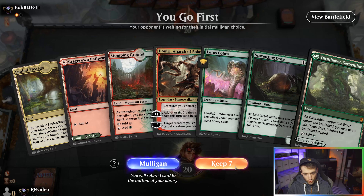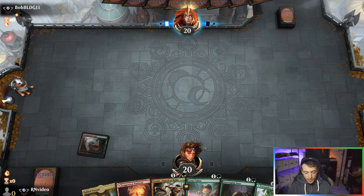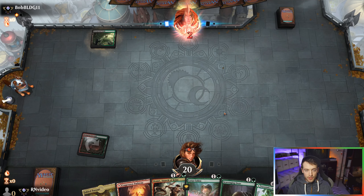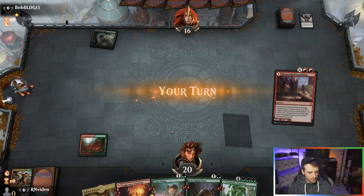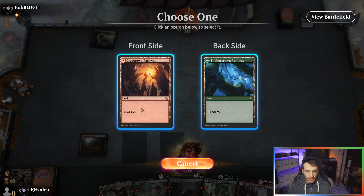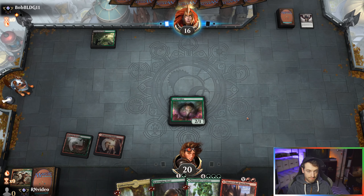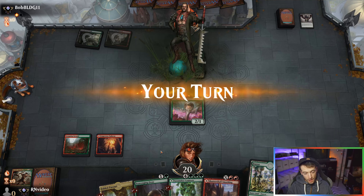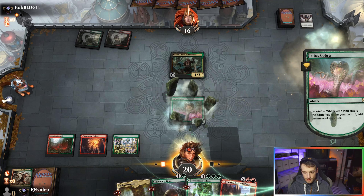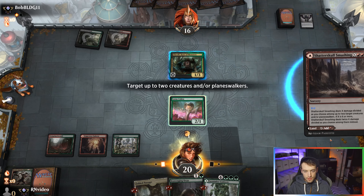Playing first — we'll keep it. Hopefully Thoughtseize doesn't steal our fun stuff again, but what are you gonna do if it does? Sure seems like that's gonna happen. But at least we've got stuff to do — a Cobra, a Scavenging Ooze. They're afraid of the Domri. We'll play the Cobra, it'll probably get Fatal Pushed. We can do this — Red. X equals — oh never mind, I'm dumb.